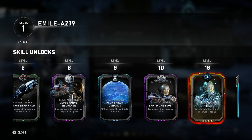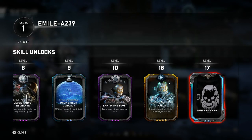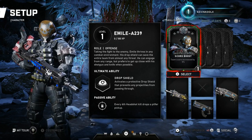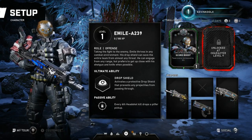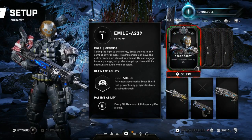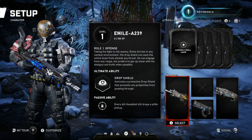Level 10 gives an Epic Score Boost — team score increased by 10%. Level 16 is called Halo Regenerate — regenerates stem while under damage for 8 seconds. Level 17 unlocks the Emil banner. You can see in the upper right corner these various skill cards, and as you progress with this character you're able to equip more skill cards at once. Right now at level 1, only the score boost is available.